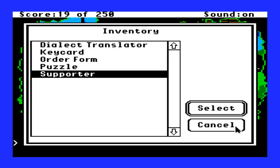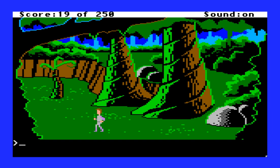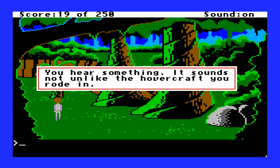I'm going to save — "Freed guy." Let's continue on. There are five exits from this screen. You hear something — "It sounds not unlike the hovercraft you rode in." Maybe somebody's coming to save us. Let's take a look at these trees. "The trees around the perimeter of the area have a shiny, slick look. The two in the middle have a duller kind of sheen."